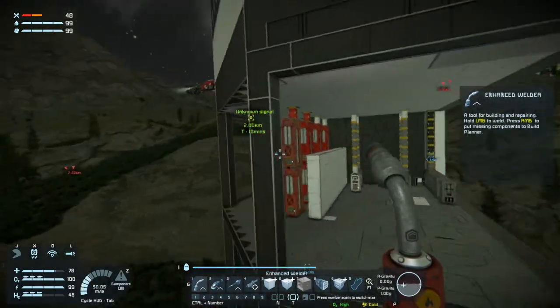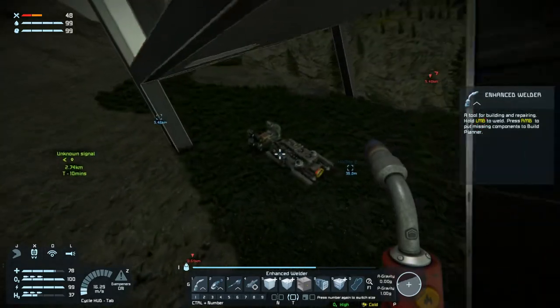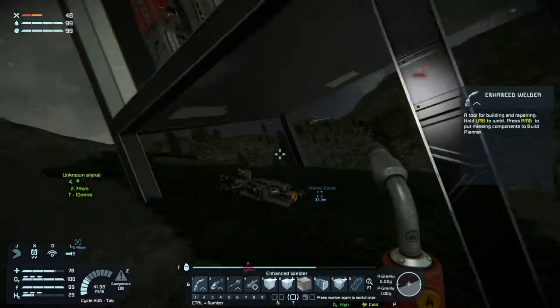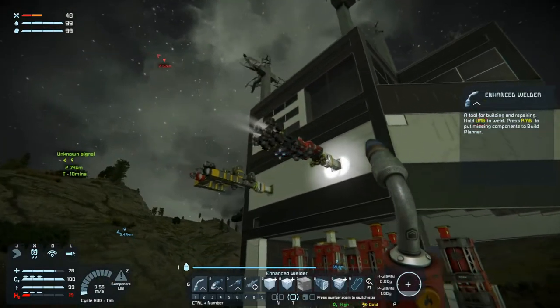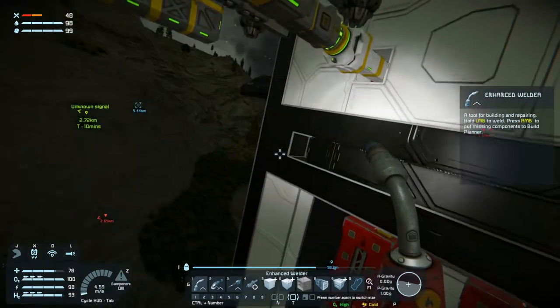So we can't really go mining with that ship. We could go mining with this one, though we can't hook up anywhere because we're getting power now. But we could take this one down.